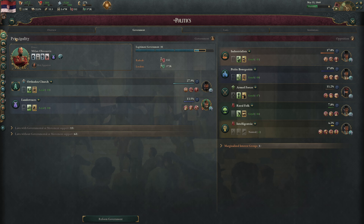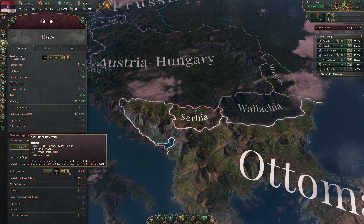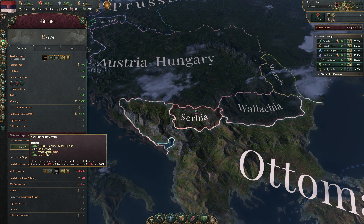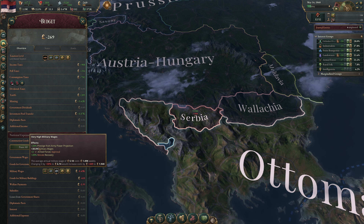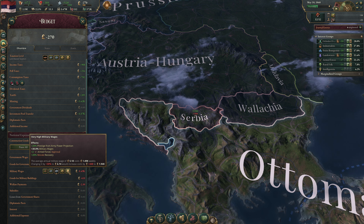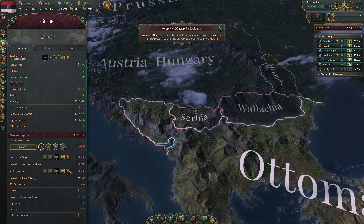One other way to increase the power and prestige of armed forces is to pay them more. Raising military wages to 30% would cost us about half a thousand extra, but gives plus 20% morale recovery, plus 2 armed forces approval, and plus 20% prestige from army power projection. We might actually do this because we need per capita taxation to succeed. We are running down our gold reserves, but Austria-Hungary is bankrolling us.